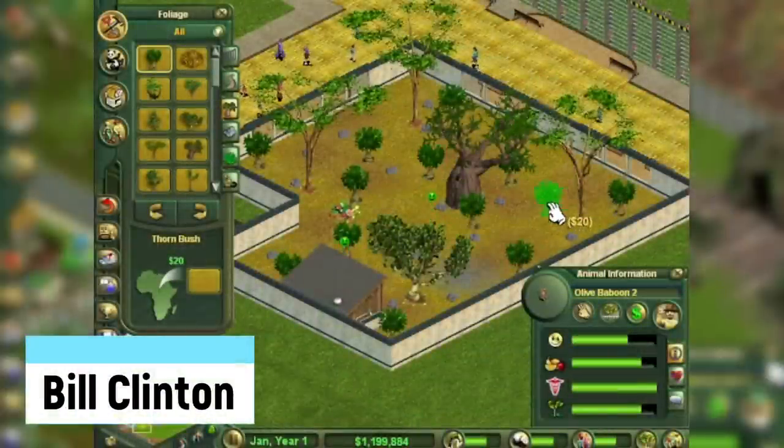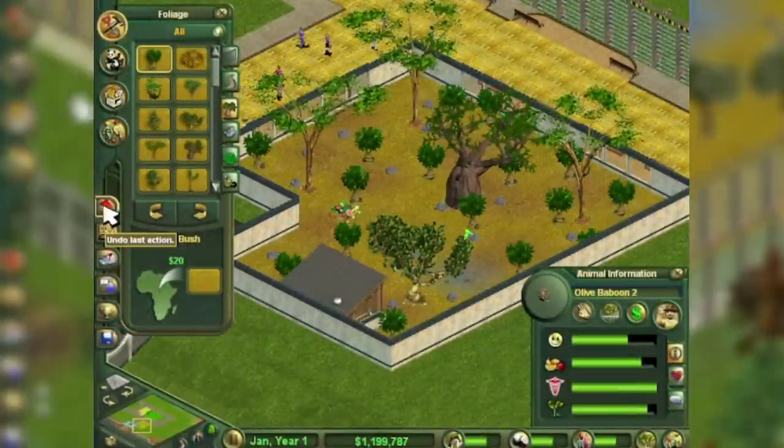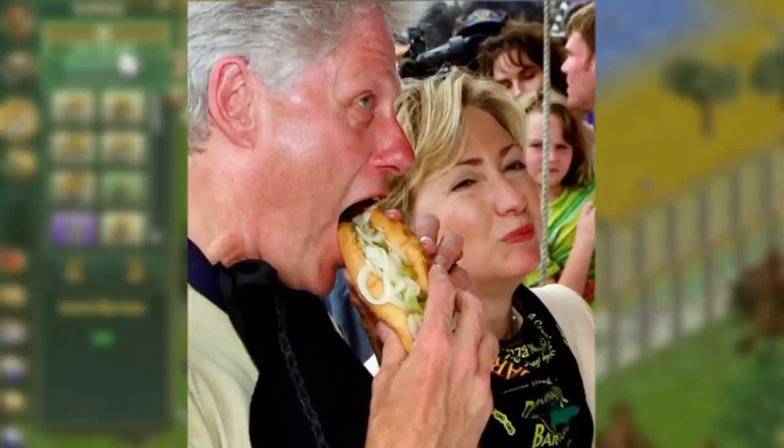Bill Clinton: by naming a guest Bill Clinton, the demand for hamburgers will go up. It's an example of the game's humor, since obviously Bill loves his buns.